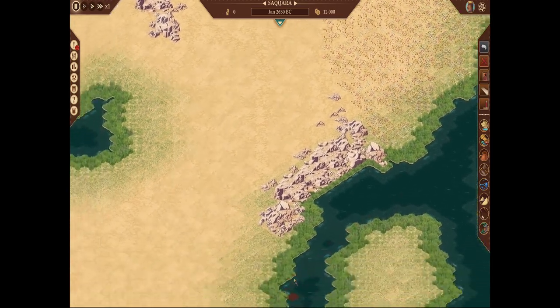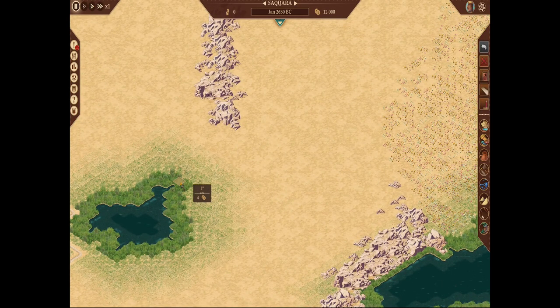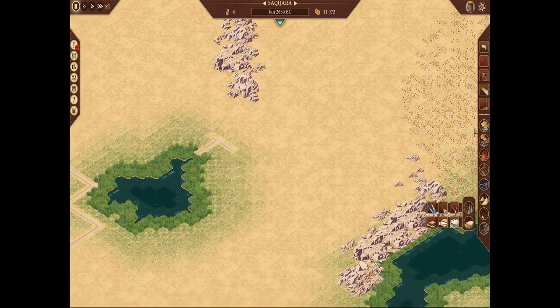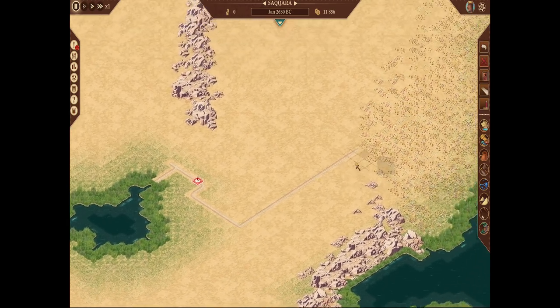I planned on this area here for the dock because I wasn't sure if the shallow water would work. I think I'll go right here — one, two, three, four — I believe that's right. I'll put one more for a roadblock. I'm doing this back a little bit, then eight, then 17 — my normal housing block that I use.